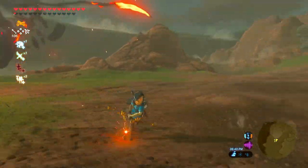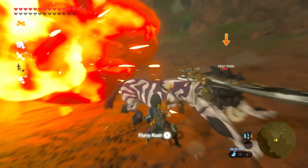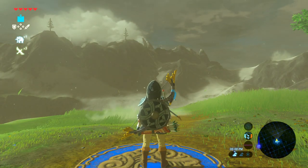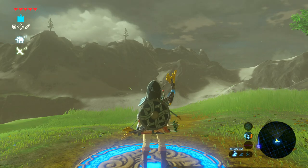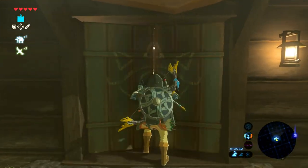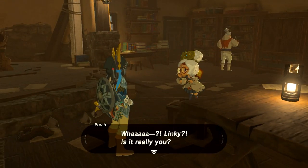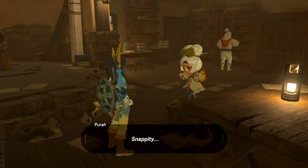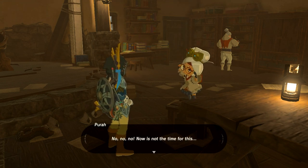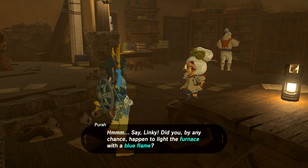Hello everybody, and Merry Christmas. I don't actually celebrate Christmas so I'm not exactly sure why I said that. But we're here at Hateno Village Laboratory because there's something I forgot to do in a past episode. We need to meet up with Purah and activate the Sheikah Slate to get some extra abilities.